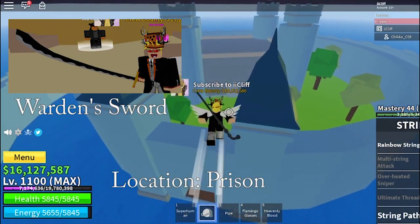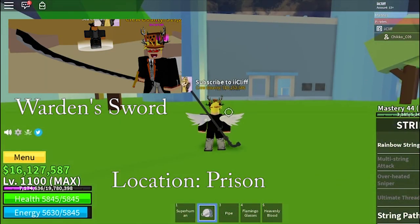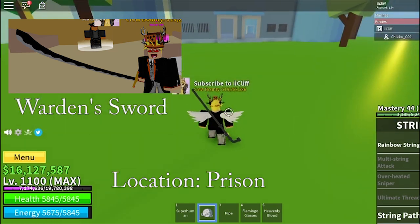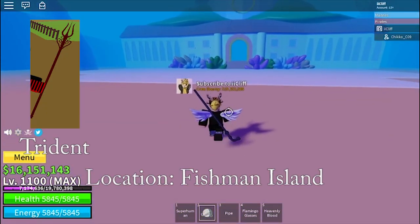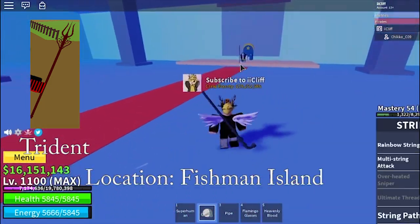In the Free Zone, you will encounter a mob called Warden. By killing that Warden, you will be able to get a drop called the Warden Sword. The Trident can be obtained by killing Hody, who is located in the Fishman Island.